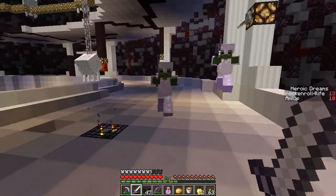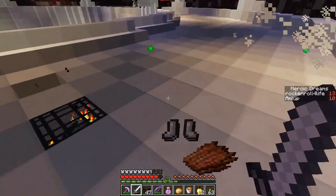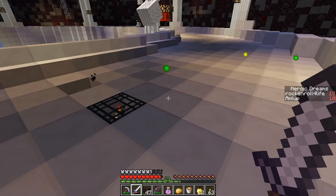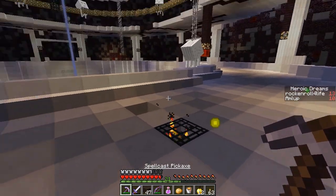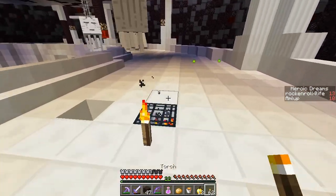These guys aren't Piggermen so I don't have to worry too much about them. Those guys were bad — they're dropping iron gear, iron enchanted gear. They have thorns! I just found a hidden... oh, Spider of Death. What is this?